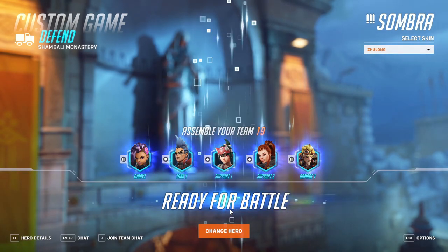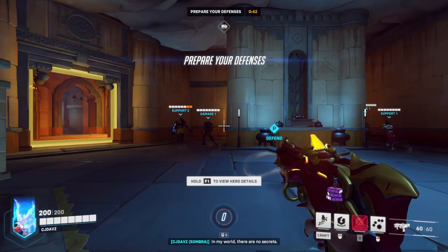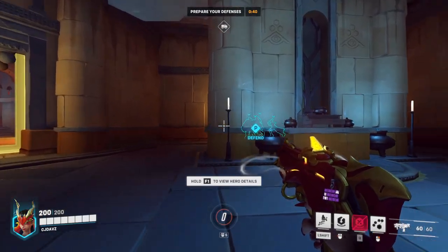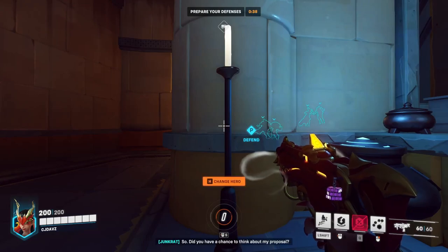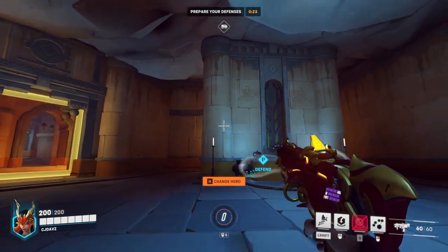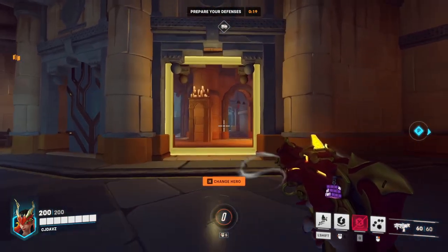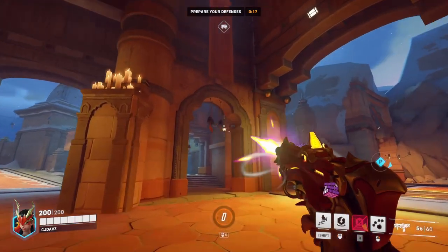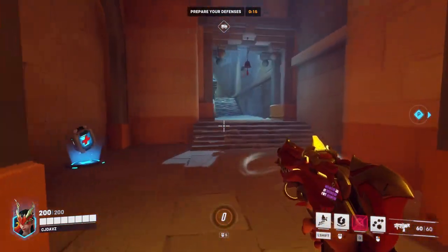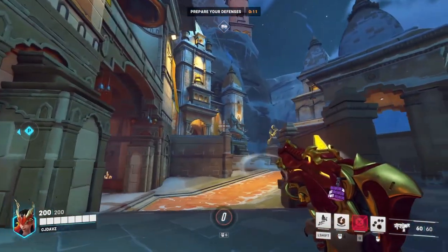I'm going to show you exactly how to get under the map. The first thing you're going to want to do is pick Sombra. When you're on the defender's side — just pick Sombra. You're going to spawn in this little room right here, and it's going to have these little symbols on the wall, just as a point of reference. You're going to want to go to this left door, and right where you see these three little bells on the door, there is a staircase that actually leads outside to this big part with all of the Zenyattas.